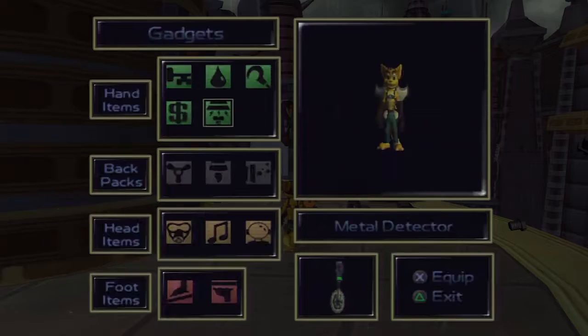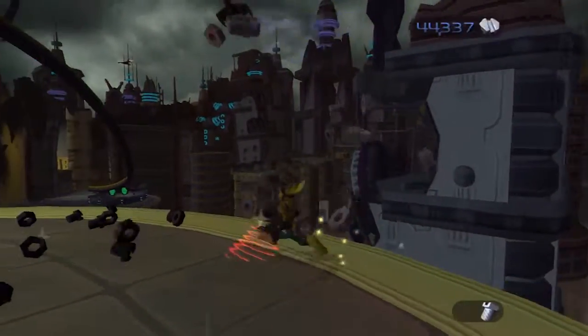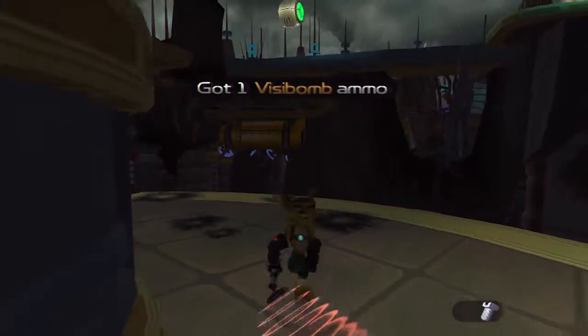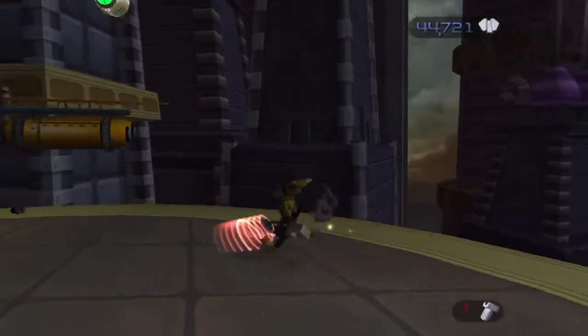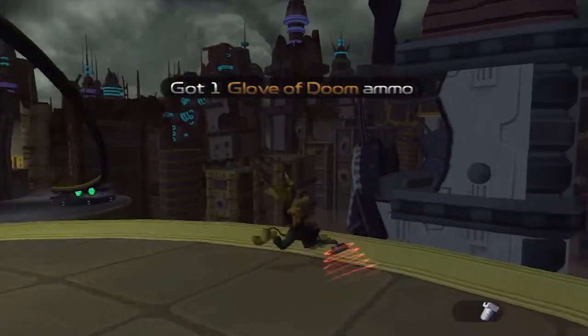Speaking of situational gadgets, it's time we bring out the Metal Detector once again, which can also be used as a slot in the weapon wheel — something I don't do because it's very situational. Even then, you don't get that many bolts out of it — probably like a few hundred at best, and a few hundred is nothing compared to some of the stuff you want to get in this game, as we've seen.